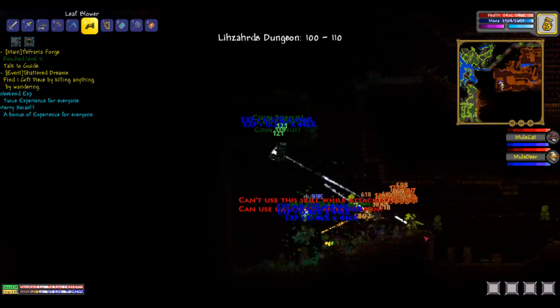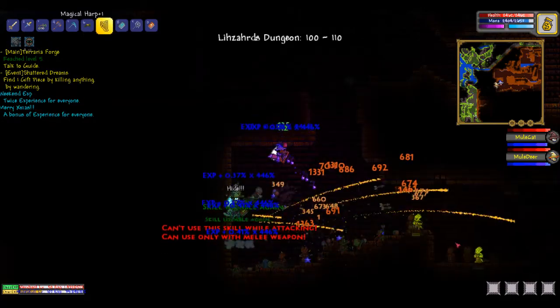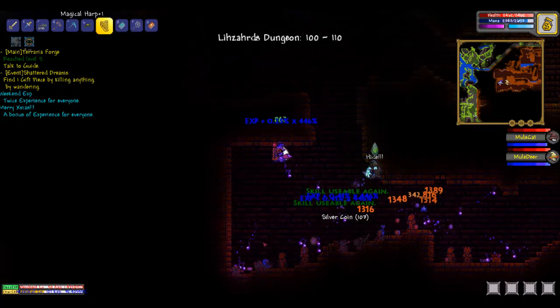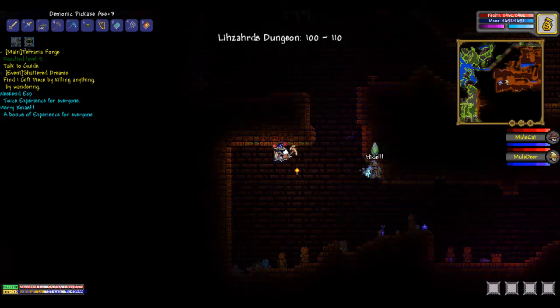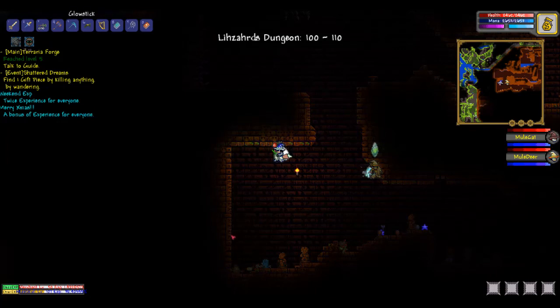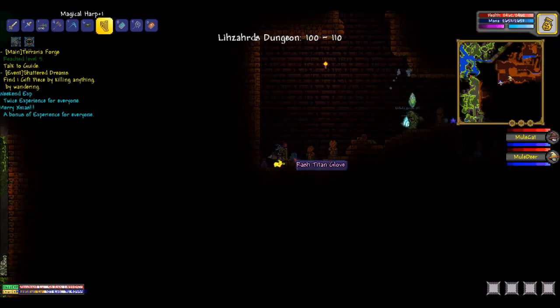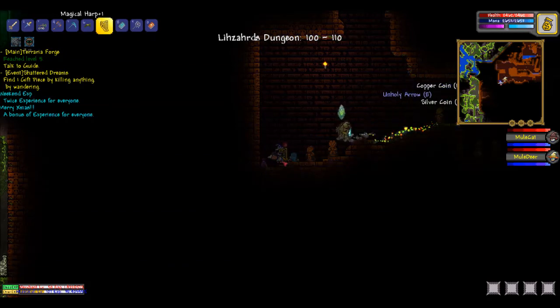Wow, that's a lot of bad guys. Throw some torches, look around — I want to make sure there's nothing on the ground that's going to hurt me too bad. Titan gloves, star cloak!